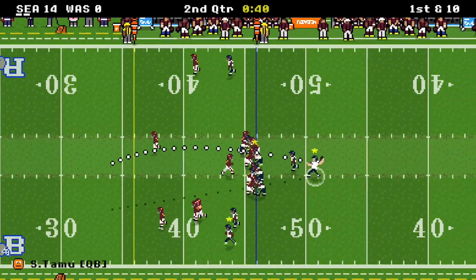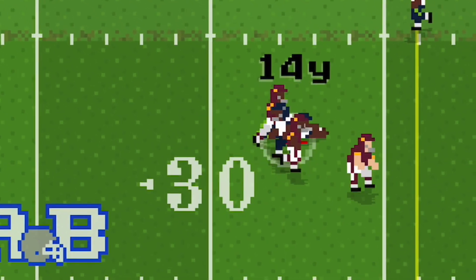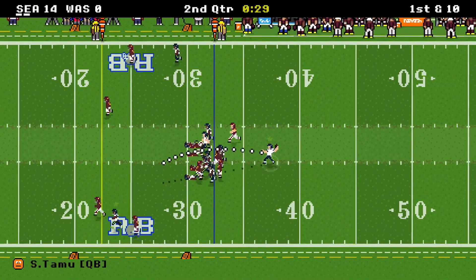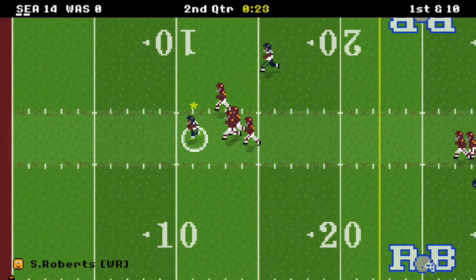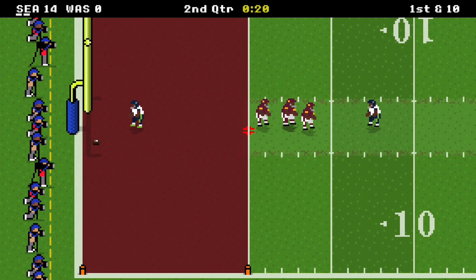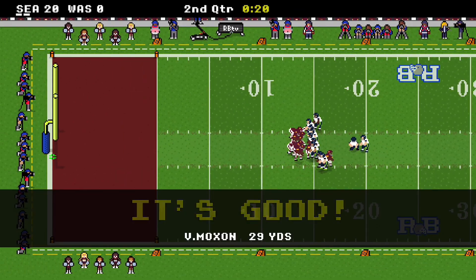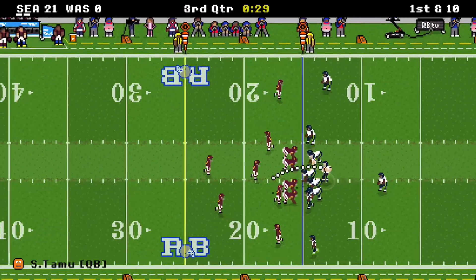We force yet another punt, back on offense, and we go deep to Roberts — diving catch off the deflection. A little Julio Jones action there, if you know, you know. We get the first down and then we hit Roberts over the middle. That is caught. He's to the 10, the 5 — and that's a 32-yard touchdown. He is dominating Washington. We kick the extra point and go up 21-0. This game is absolutely over.